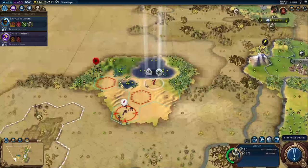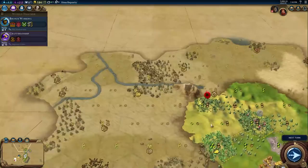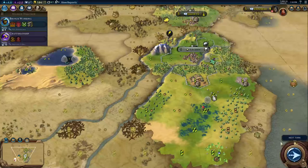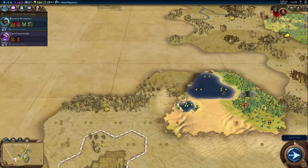If I could find one more city-state, that would give me a boost for political philosophy, which would be really, really huge. So the scout — I might just want to send them out. What I want to do is once this builder is safe, I'm going to send this scout out on auto explore and hope he finds some city-state before he finds his doom.